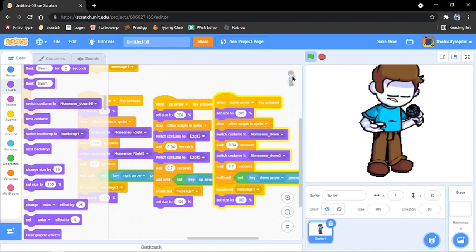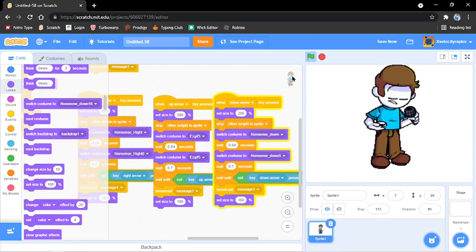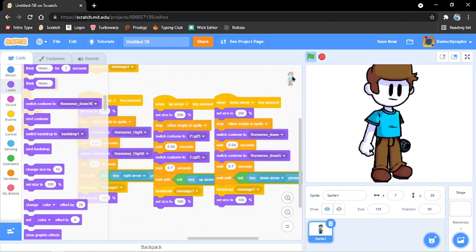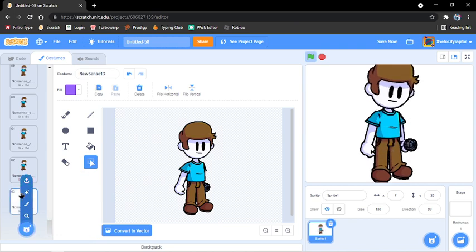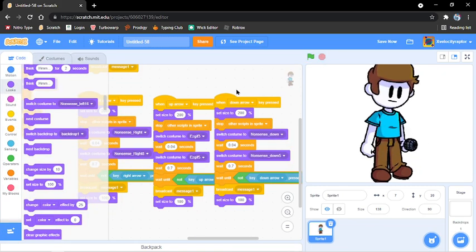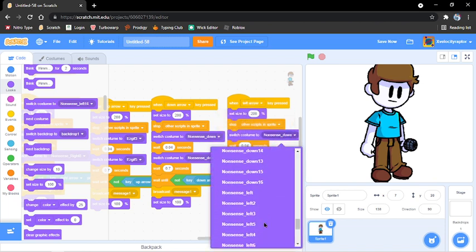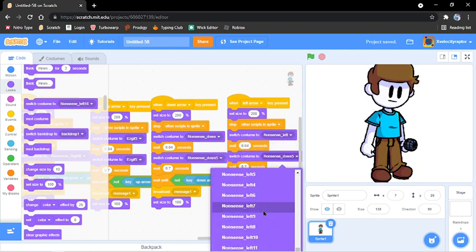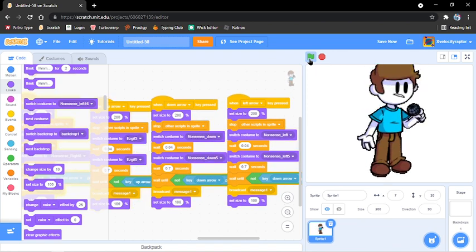Down — obviously you can't... so you see I'm spamming the down button and this is what happens. It happens to all of them too, but you just gotta make do. It happens to me all the time, so it should happen to you all the time. So when left arrow key pressed, switch costume to the nonsense left — select five, so you have it.